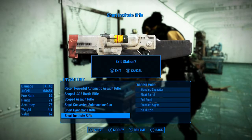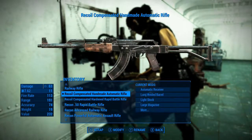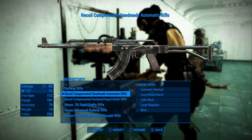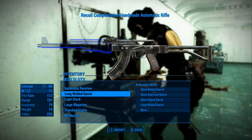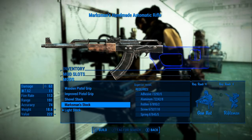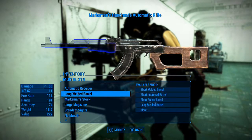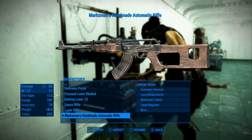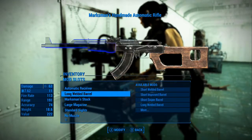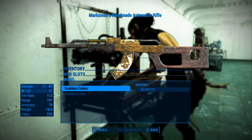Alright, now we're going to apply the paint to it because that's what this mod is all about — the paint. I hit the wrong thing, I apologize. Okay, so I could change the stock. I just didn't like the shovel stock. Let's see — standard color... that is the standard color, and this is the Scabber colors.